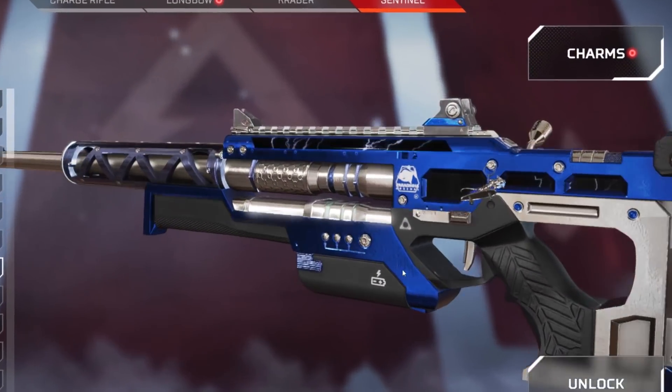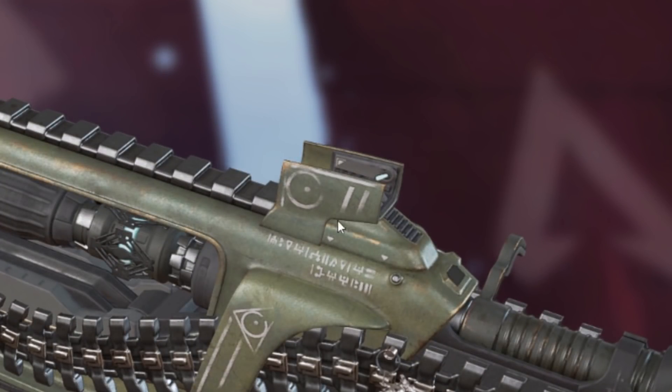In general, if the base skin has a side screw like this on the iron sights and a different skin removes that screw, it's likely a better option.